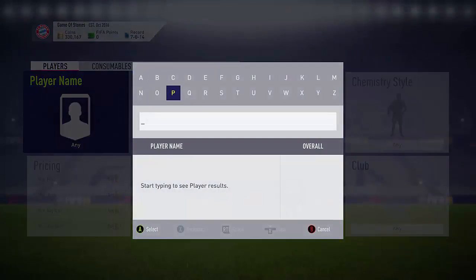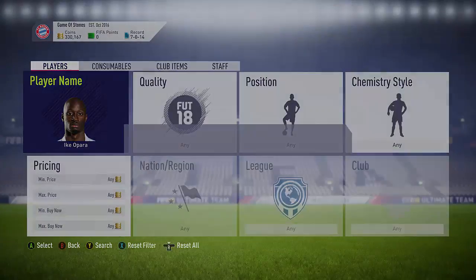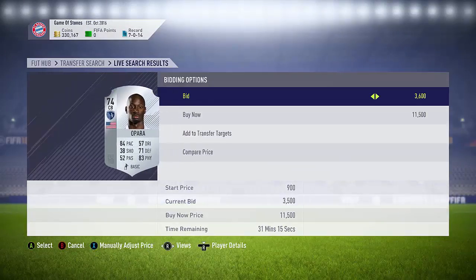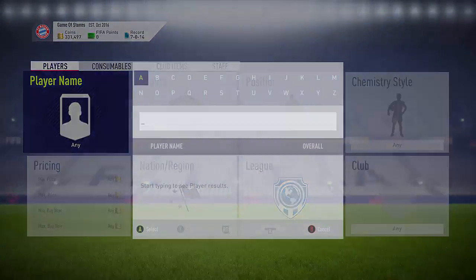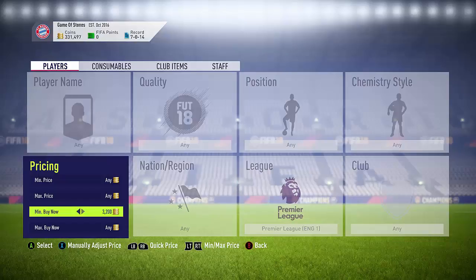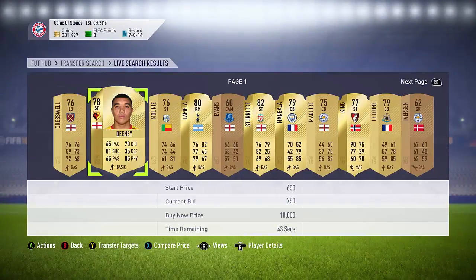Going through now into the next players - popular BPL players, or other players like popular fast and expensive silvers pretty much. 12K here, so many bids open there - add them to transfer targets, you might get a bid on them at some point. And then the next one, premier league guys, feeling like 30K.